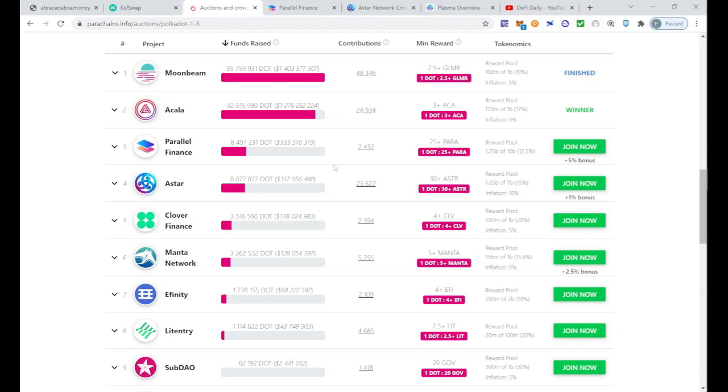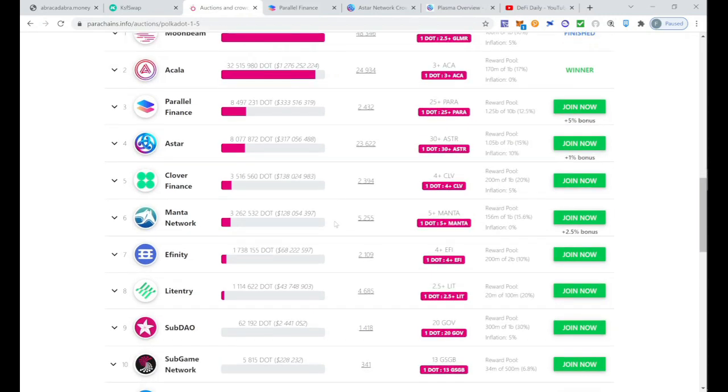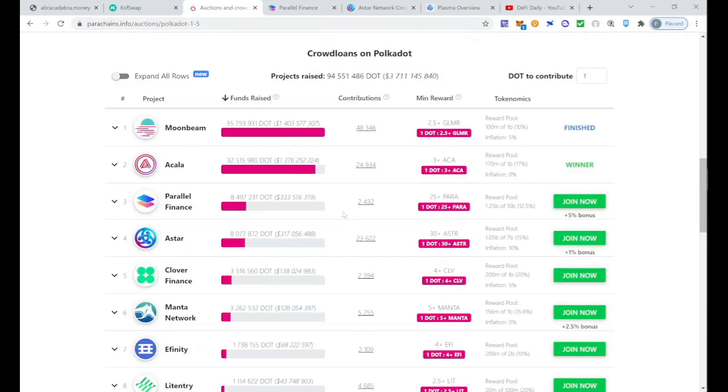You can see how many DOT each project has secured so far. The next slot will most likely go to either Parallel Finance or Astar. I'm going to invest in both. For slot five, it's going to be very interesting to guess the winner — I think it'll be between Clover Finance, Manta Network, Efinity, or Litentry. They're all strong projects. But for now, I'm going to invest in Parallel Finance and Astar.